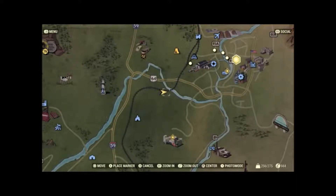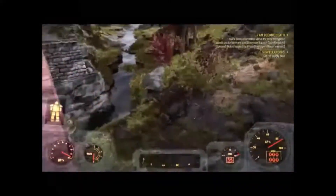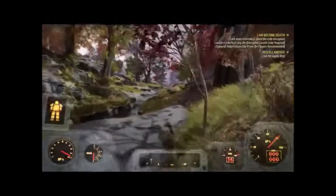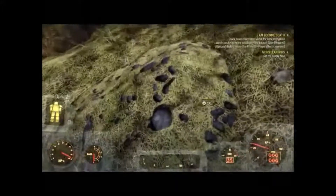Alright guys, for this next one, this is going to be forest treasure map number 8. What you're going to want to do is come to this location right here on the map. The picture is going to depict this red drawbridge right here. And the treasure is going to be found by jumping off over here and further going up this hill until you reach this mound right here.